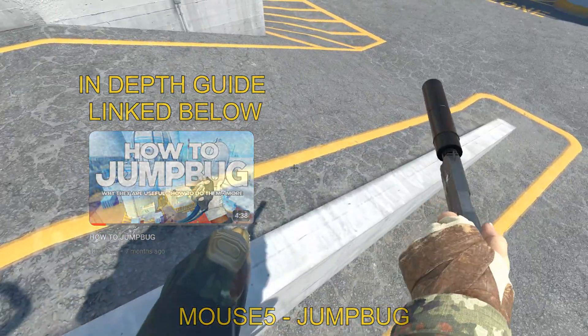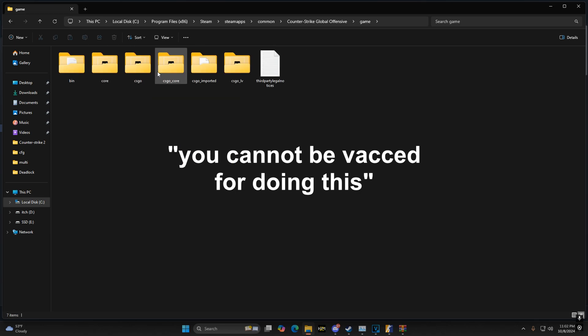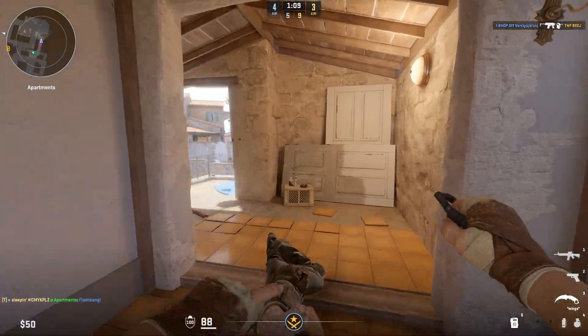To install everything, right-click CS2, go to Install Files, browse game, then the CSGO cfg folder, and drag and drop the files from the description in. Then you're ready to go.